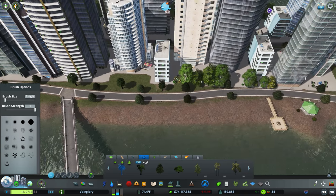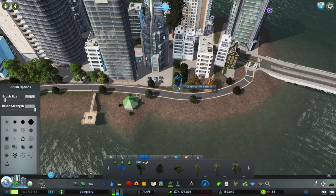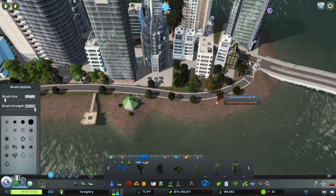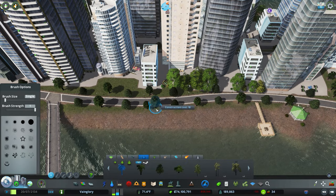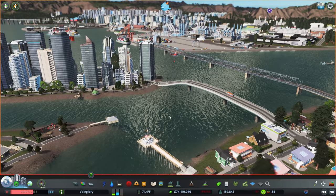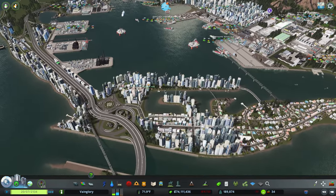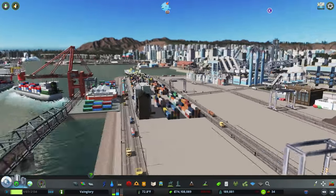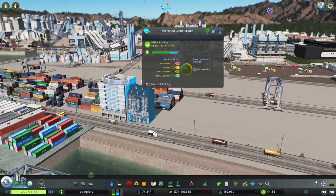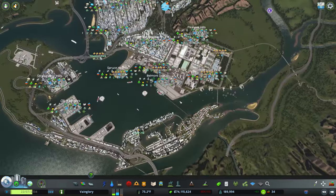I intended to actually build an amusement park, or at least get a pier for it started. We're going to try to do an amusement park here — I don't know how it's going to turn out, but we'll see. I hear the fire rescue chopper coming in. Something must be on fire. Returning to depot — whatever it is must have gotten put out by a fire truck. I still need to do more detailing over here. Once you get down to it, it looks good but I never finished it.